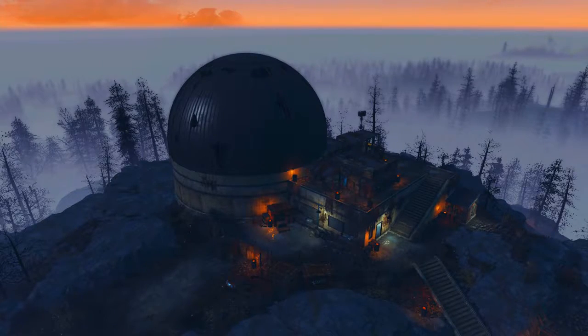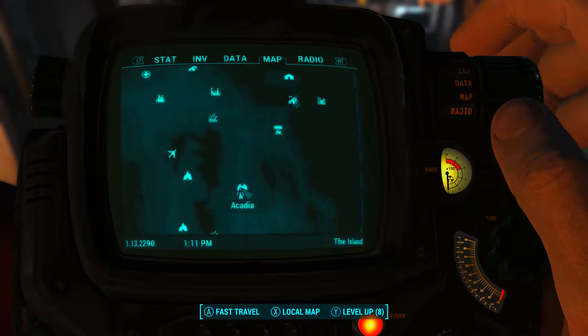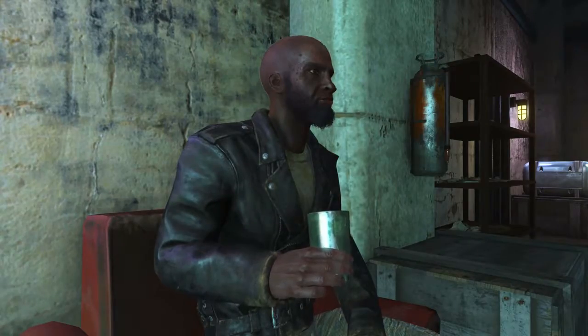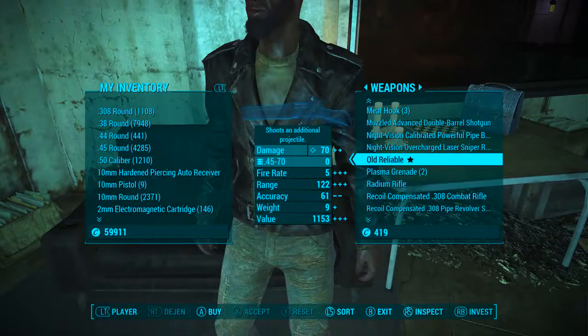To acquire Old Reliable we will need to come to Arcadia. You are led here very early on into the DLC so you should have no issue finding this place. On the Pip-Boy map it can be found to the southwest of Far Harbor. Once in here we need to find the man with a giant cranium, Dijin. Once he is located we need to talk to him and head to Barter, and in the weapons tab down in O we will have Old Reliable for sale.